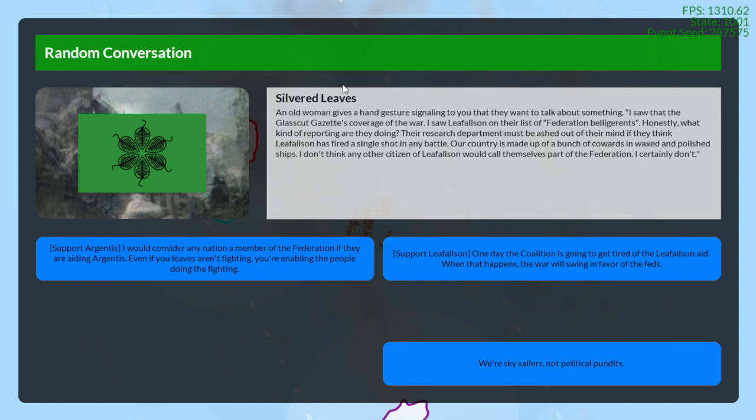An old woman signals she wants to talk: 'I saw the GlassCut Gazette's coverage of the war — Lee Fawson on their list of Federation belligerents. Their research department must be out of their mind. Our country is cowards in waxed and polished ships; no citizen of Lee Fawson would call themselves Federation.' You can support Argentus — 'Any nation aiding Argentus is a Federation member, even if they're not fighting' — or support Lee Fawson, or deny: 'We're sky sailors, not political pundits.'